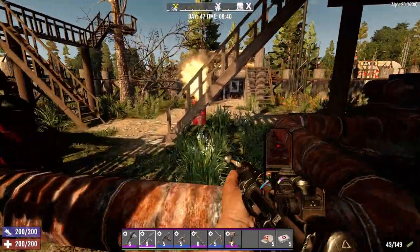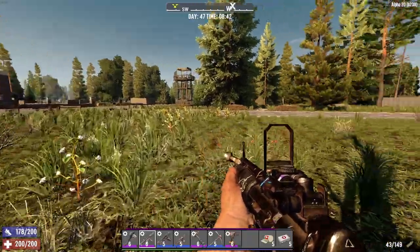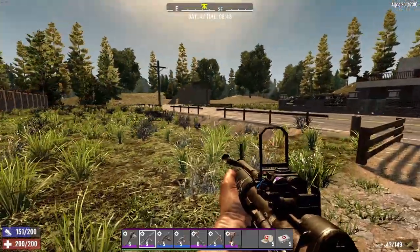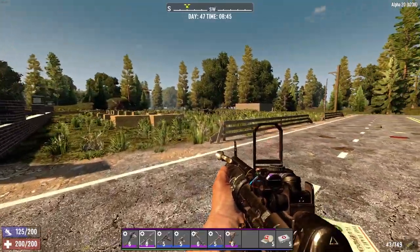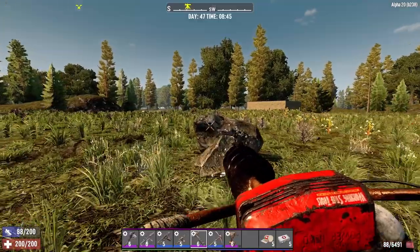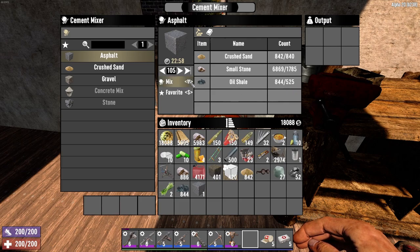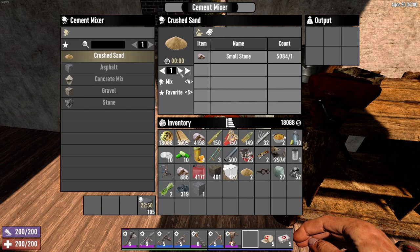We're going to go get ourselves a little bit of stone, then we'll make some more asphalt and try to finish this off. I would like to get it finished today because tomorrow's day 48, and the day after is 49, which is horde night. We've got some more crushed sand from Joel, a whole bunch of small stone, and oil shale - we still have enough. 105 asphalt to start - it's about 22 minutes. I think we're going to need some more crushed sand.